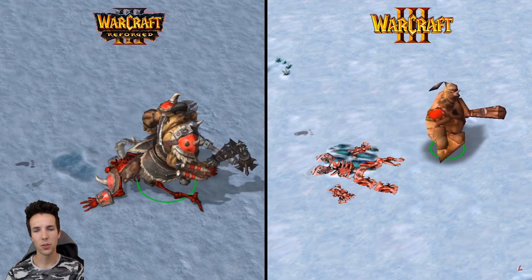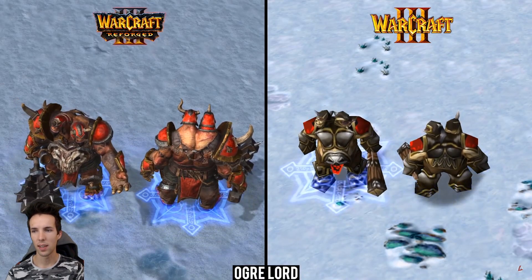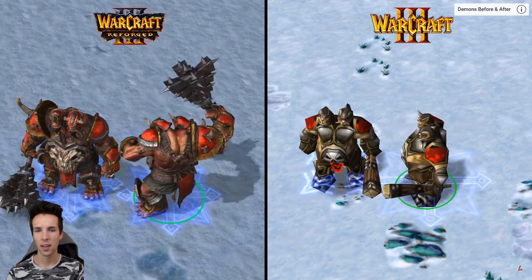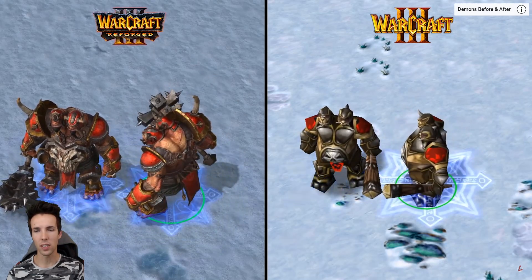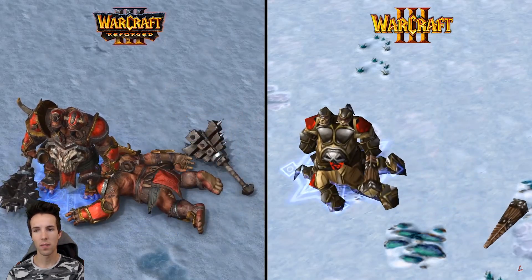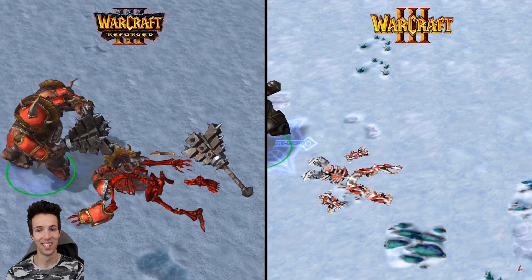I wonder why they chose to go with the fully red skeleton. Oh, this must be the ogre lord — level 7. Shockwave, command aura, big item. This one looks extremely elaborate. I noticed they transitioned his belly shield to something more grizzly and less circular. A ridiculously big weapon — can you see that weapon?